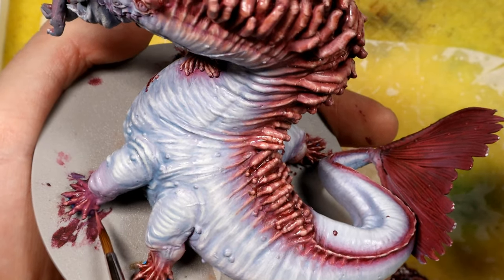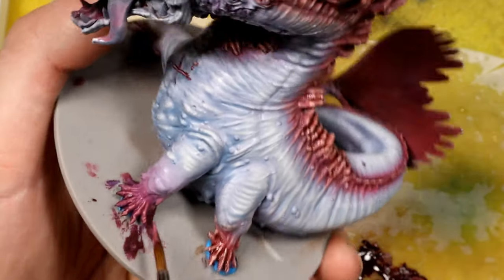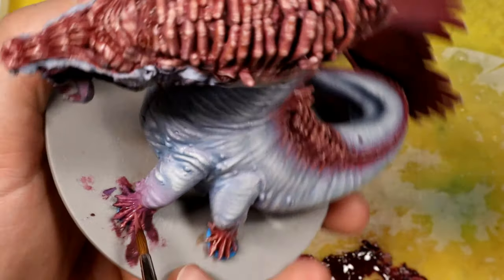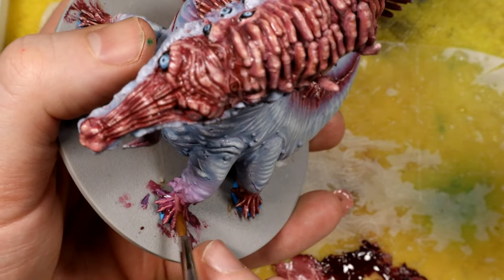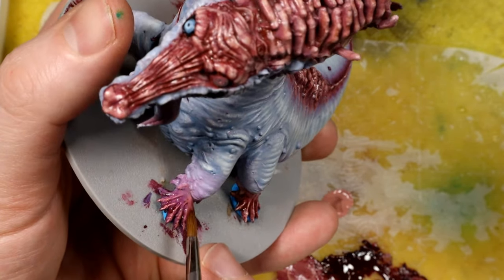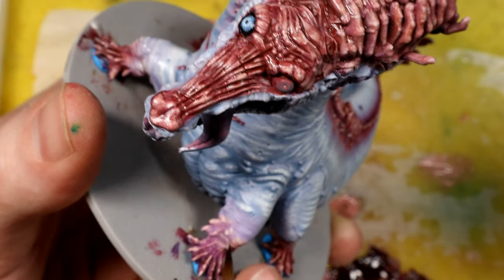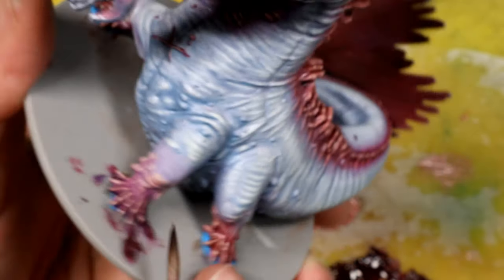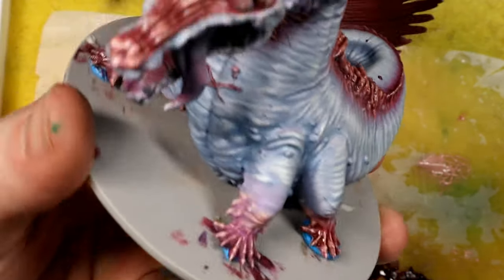After getting a blend I was happy with, I'm going back and highlighting his fingers and toes with pretty much the same recipe I used for the fingers on top - mixing pink flesh into the burgundy, working up with the light flesh until it mimics the tones at the top of the monster. Here I'm highlighting a little bit higher with pale skin, focusing on the top regions of the leg so it blends into the gray color better.